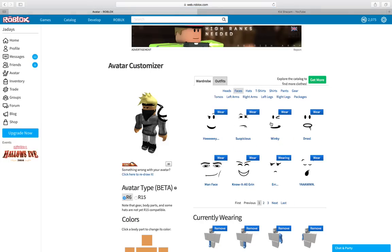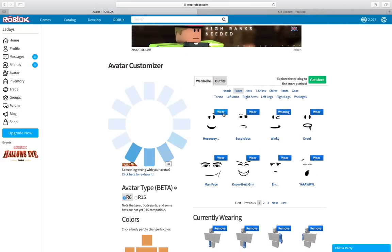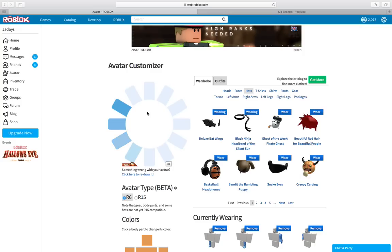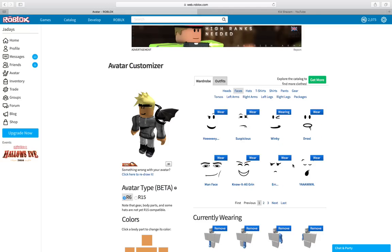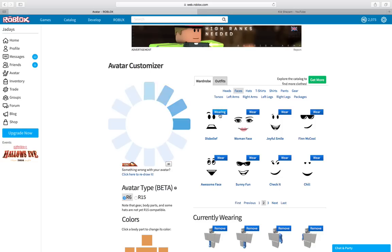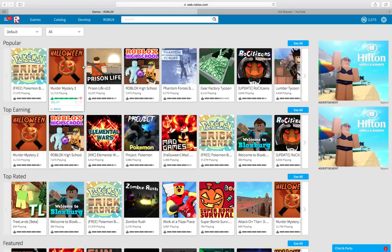Now I need faces and I need to go to Winky and remove this, then put on my wings. I know that face doesn't look too great. Let's see what else we can get. Let's go into a game and see what it looks like — how about that.